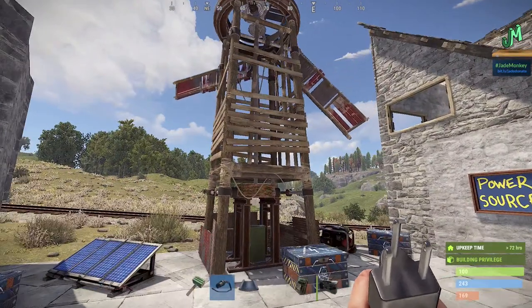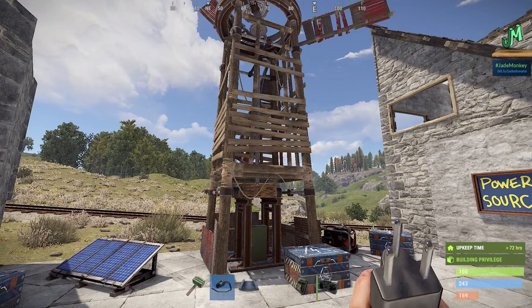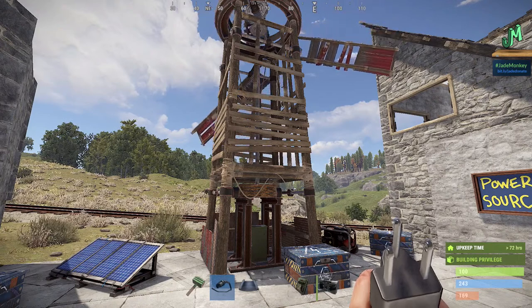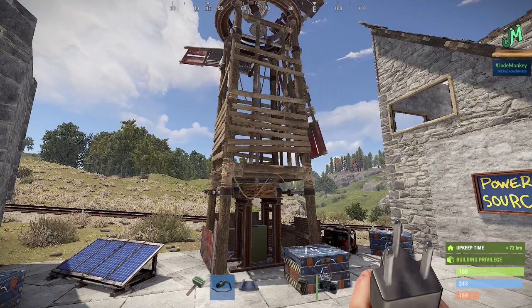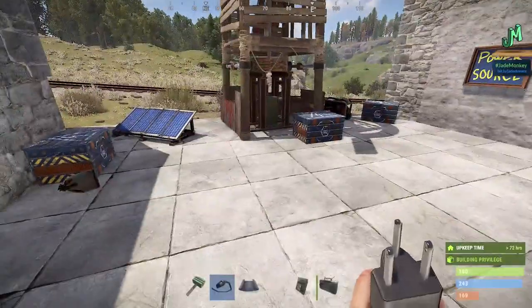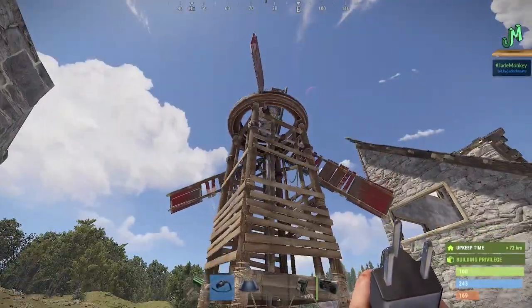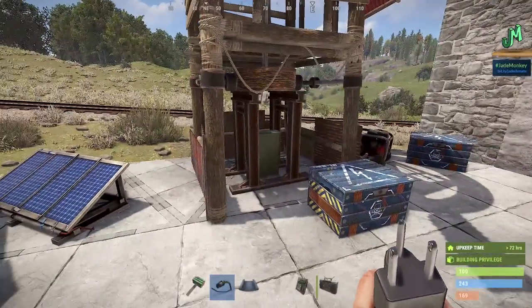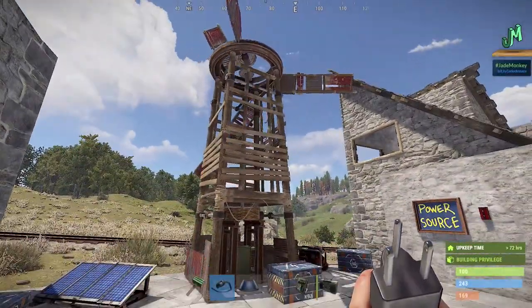Wind turbines are nice but they're variable — they run through day and night but kind of go up and down. There are limits to the batteries you collect, and there's a lot of infrastructure that goes with this. Nothing says 'raid me' quite like a giant wind turbine poking out of somebody's base — that means you've got something valuable. So you kind of want to start with solar panels.